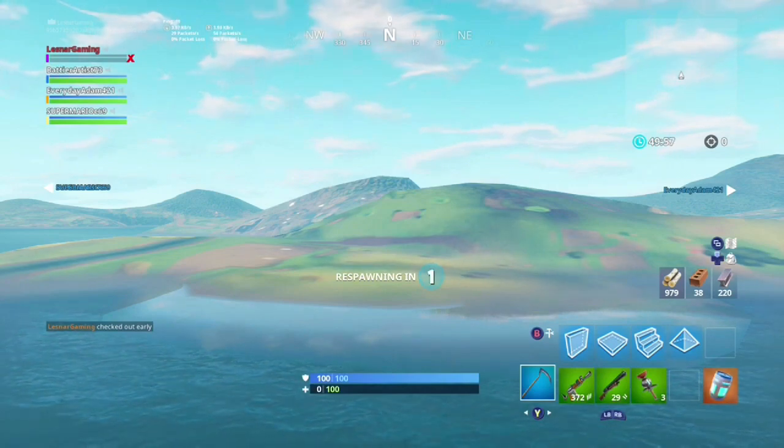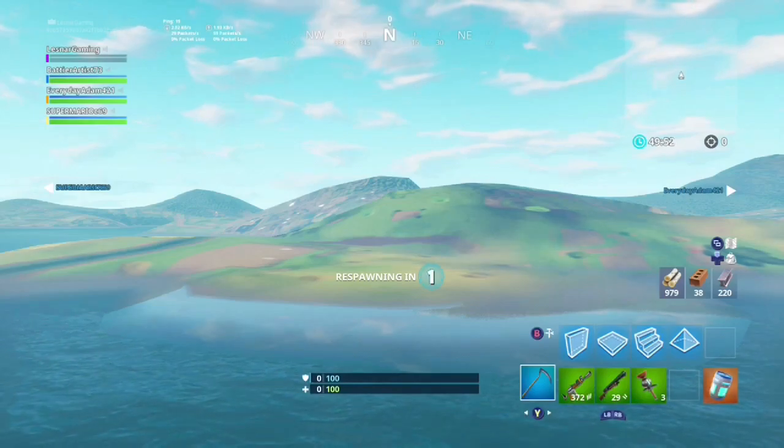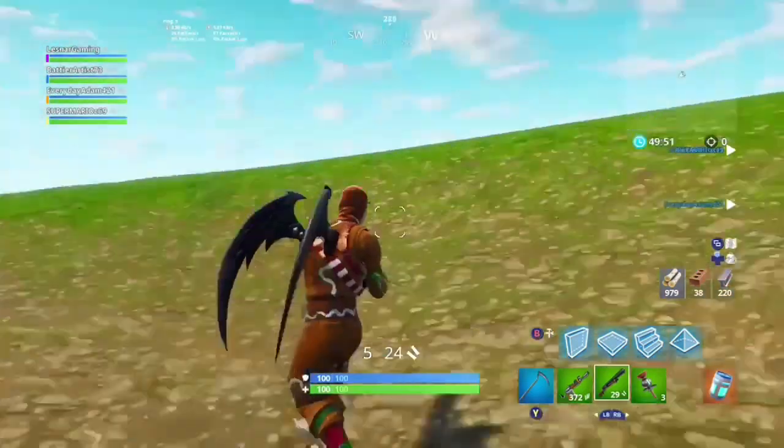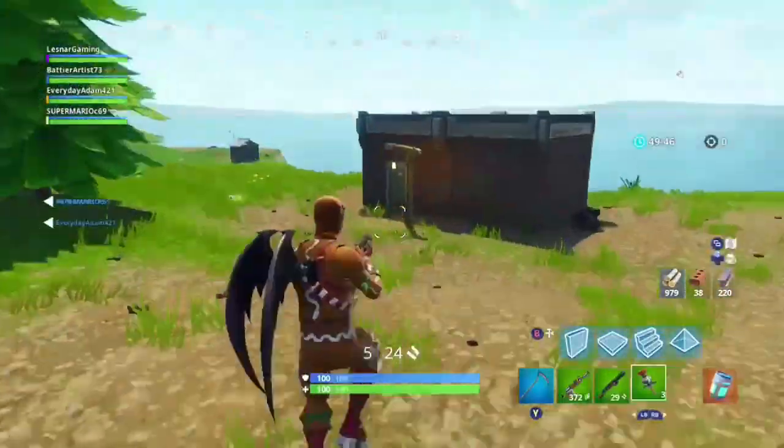Once you die immediately without touching the water or anything, you know the glitch has worked. If your shield goes from 100 to 0, you know it's worked — there are two countdowns that indicate this. And boom, we're here!